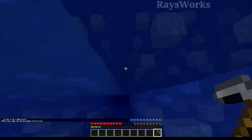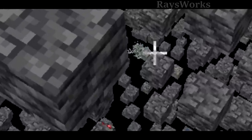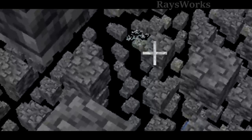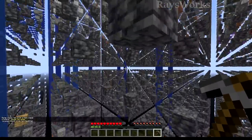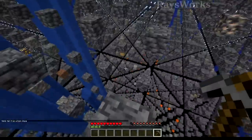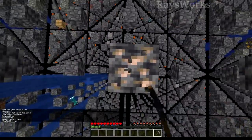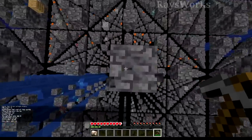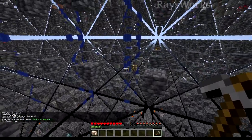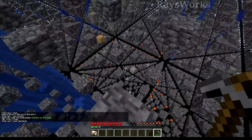I then traveled downwards to find some iron, but on the way down I found floating lichen over there! Typically these blocks would need a supporting block in order to not pop off as an item, but in Ray's Grid these naturally generated blocks will stay that way until updated or if they naturally grow. Here's some iron. All structures are still left in the game, but 99% of their blocks have been removed, making it much more difficult to find them, and insanely difficult to find any loot chests that come with them.